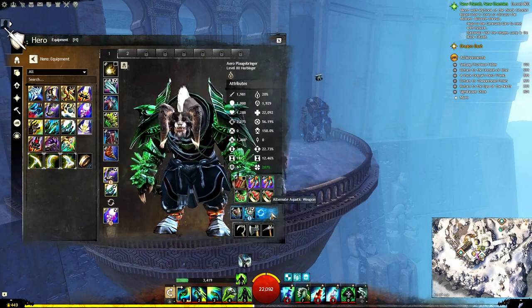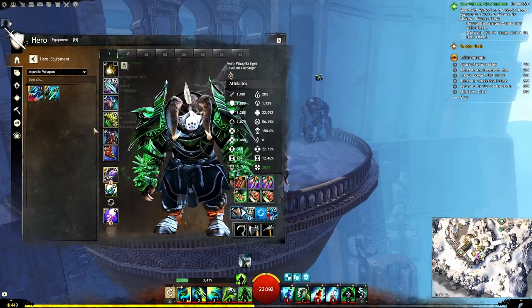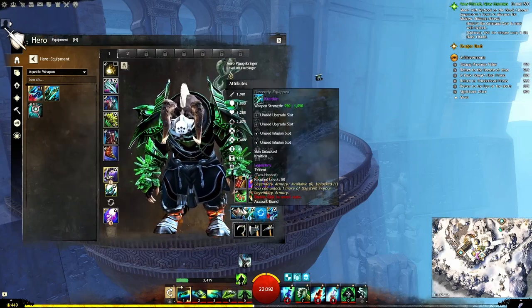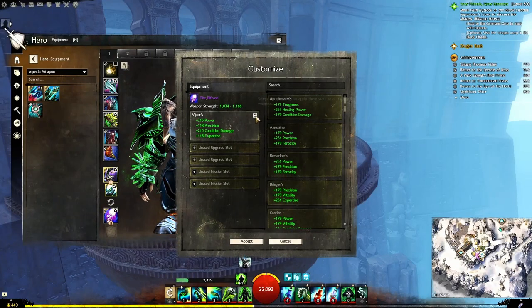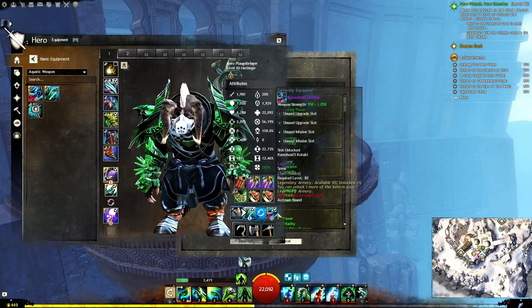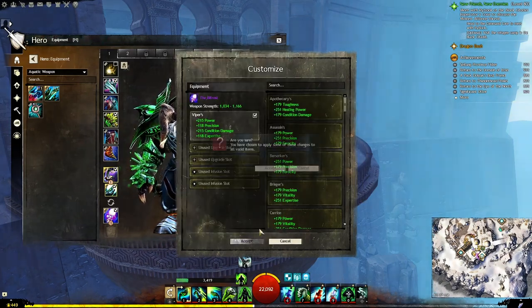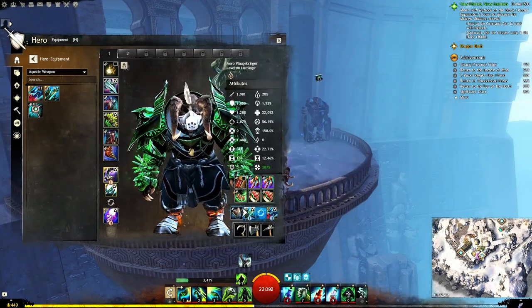So it's very, very useful. And you can see I can just toss these on. If I right-click customize, I can select this. They don't have stats right now. I can apply Vipers to everything, and now they have Vipers stats. Very useful.